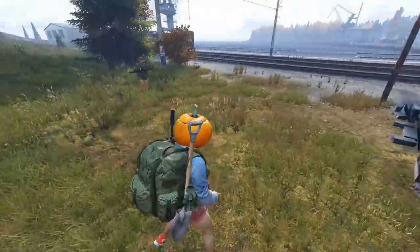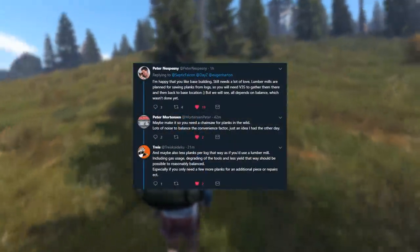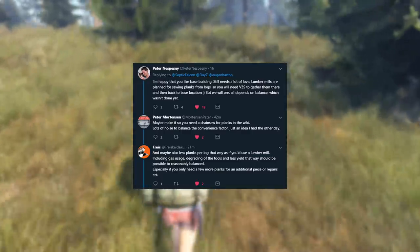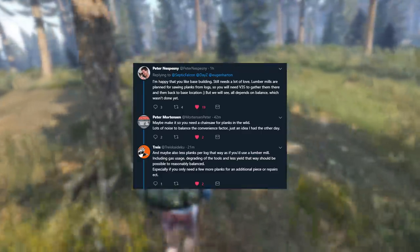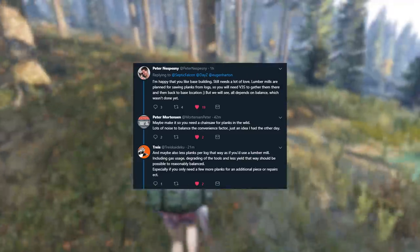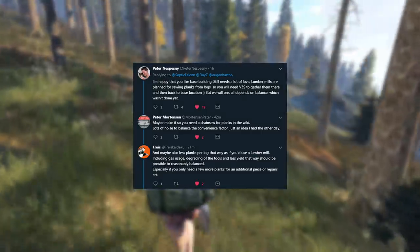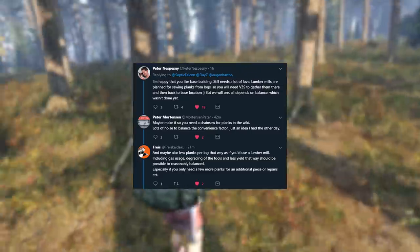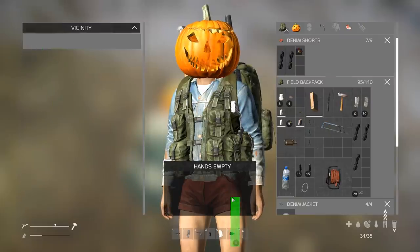During the editing of this video we got a reply from lead designer Peter Nespezny, who said: 'I'm happy that you like base building. It still needs a lot of love. Lumber mills are planned for sawing planks from logs, so you will need a V3S to gather there and then back to your base, but we will see — all depends on balance which wasn't done yet.' Peter Mortensen replied suggesting a chainsaw for planks in the wild with lots of noise to balance convenience. Trace followed up suggesting fewer planks per log compared to using the lumber mill, accounting for gas usage, tool degrading, and lower yield, to balance it reasonably.